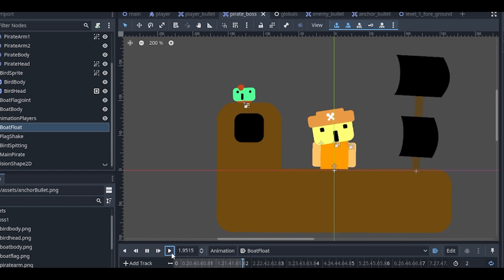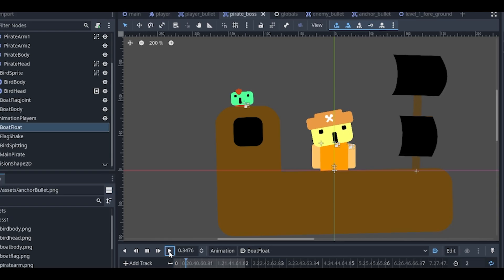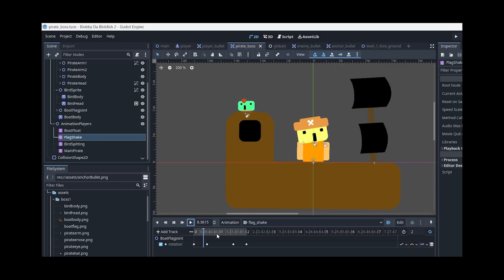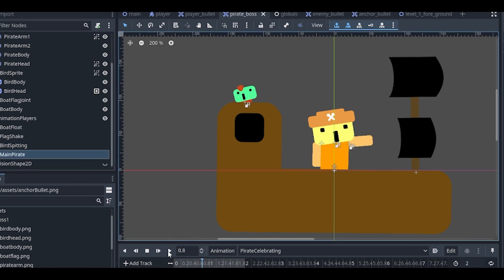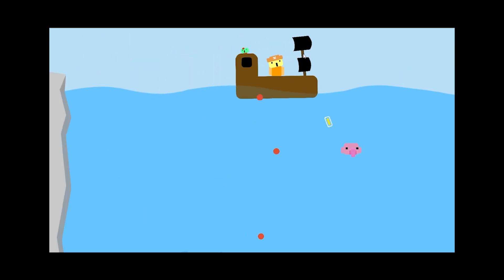Yeah, I don't know what I was thinking there. Anyway, using the same joint system from previous games I was able to animate the bosses by splitting all the limbs and bits — which is pretty creepy. I had different animations: one for sailing the seas, one that was not really noticeable, and one for the bird shooting. For whatever reason it's called bird spitting, which does make sense because in the game the bird spits bullets at you.